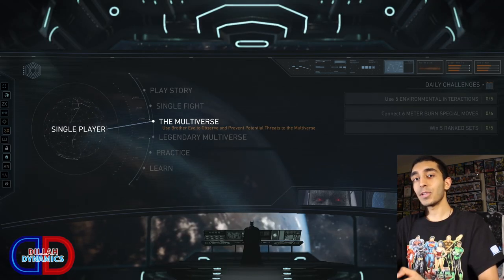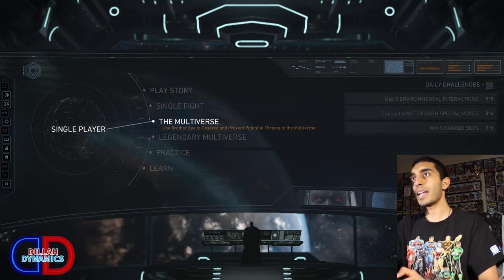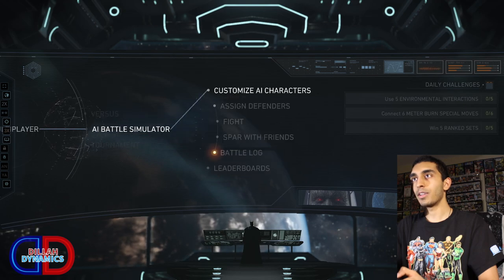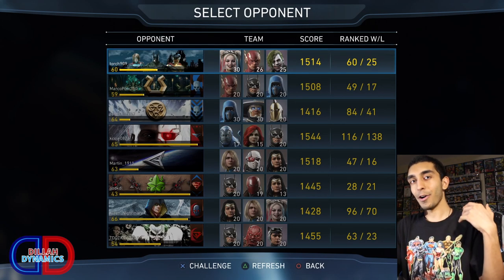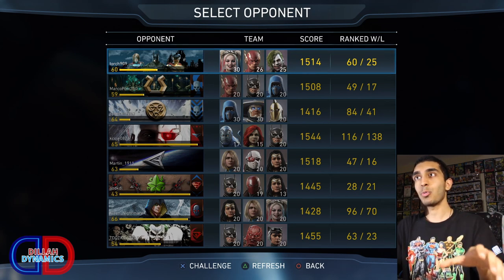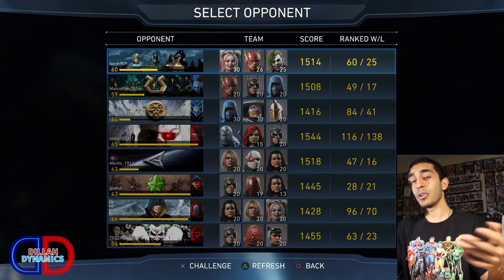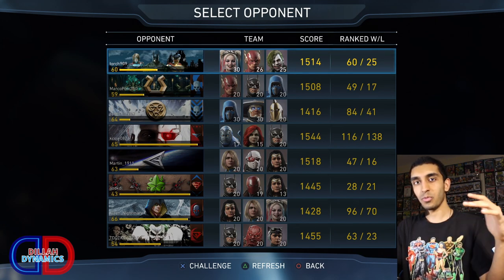Now I'm going to show you an alternate method to level up your characters using your AI fighters. Go to the main menu, then the multiplayer tab, then down to the AI battle simulator, then the fight tab. The AI battle simulator basically takes three of your AI fighters online to fight against another player's three AI fighters. It's pretty cool. I don't recommend this as your primary method of ranking up your characters — I think the multiverse is a lot better. This is more of a secondary way to do it.